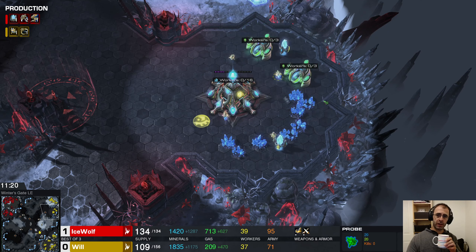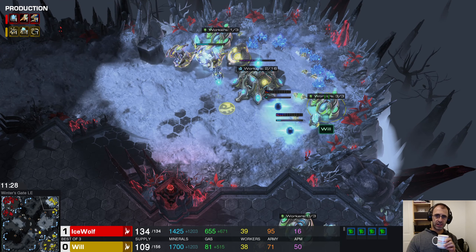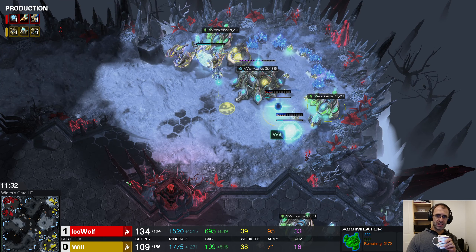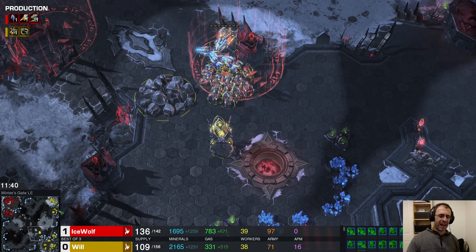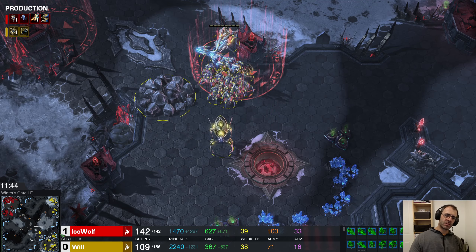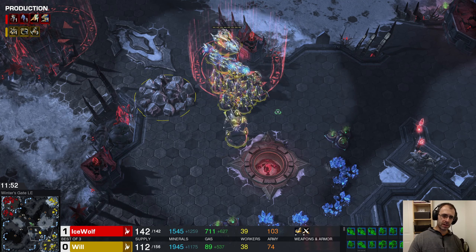Will is somewhat gas-light, which might be because he hasn't bothered to put down any gas in his natural despite it being 10 minutes in. There's no sign of workers being produced over on his side of the map. Second gas is just coming down right on the 10-minute mark.